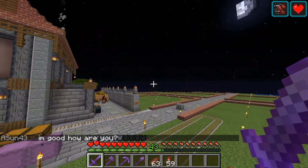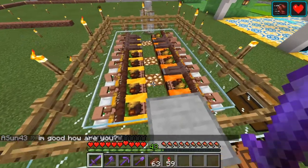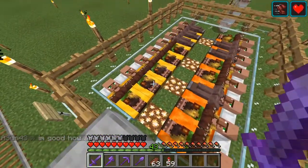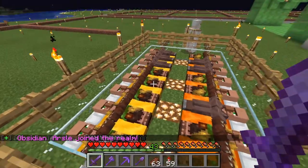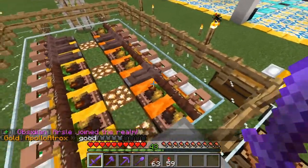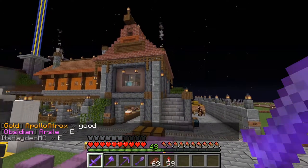I managed to bring two villagers from my base to here, and as you can see I bred them up rather nicely. Some of them still have the jungle clothes — I don't know how that works; sometimes they are born with jungle clothes, sometimes with the ugly one. But anyway, the other thing I managed to do is the market.